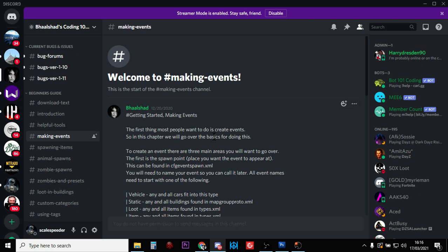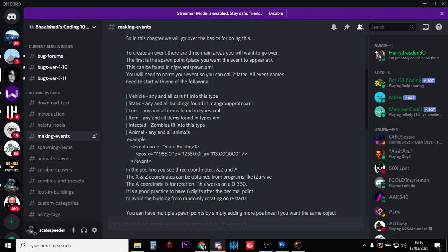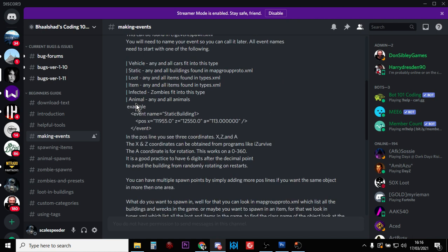Read through the making events channel - Balshad explains that your event has to have the right name. If it doesn't start with the right name like vehicle, static, loot, item, infected, or animal, your event probably won't work. We also have to create a location for the event by getting the coordinates from the iSurvive map, then create the event itself.